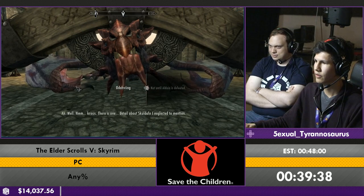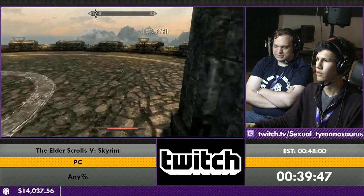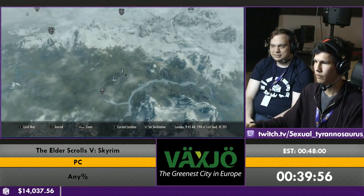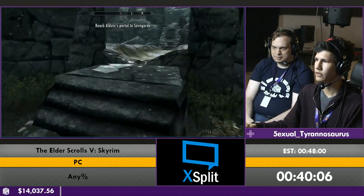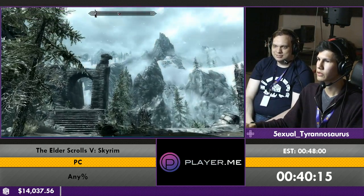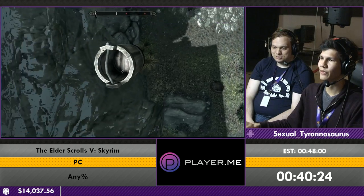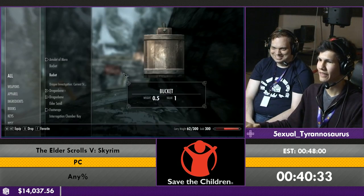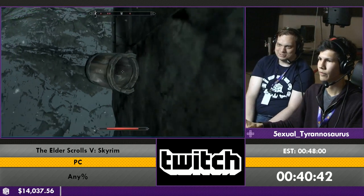He agrees to take you to Skuldafn, which will lead to Alduin's final hideout — basically the end game. To get through Skuldafn there's a really big dungeon that you have to go through — it's like really brutal, minutes long. Fast traveling just skips a really janky looking flying animation. So Skuldafn is a very long and tedious dungeon, so we're not going to go through that. If you remember that bucket we picked up — this bucket. So instead of going all the way up through the dungeon you can just fly on your magical bucket and just get up to the next level where the dungeon would drop you out.